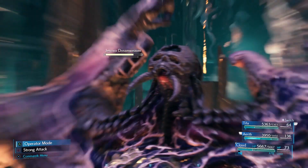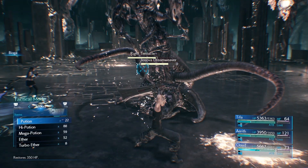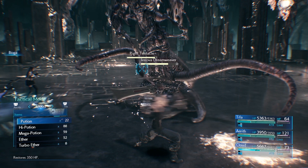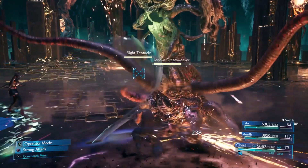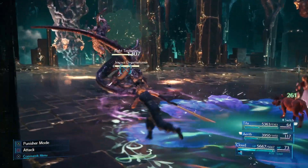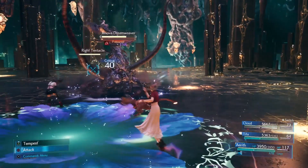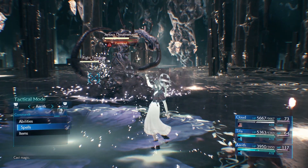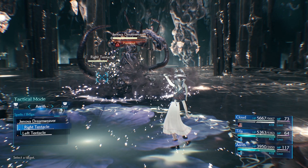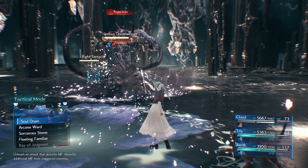Bioga right away — I already had my ward up with Aerith and she's casting Bioga. This is going to do massive non-elemental damage as well as poison the boss. You want the boss poisoned because you're doing over 100 plus damage every second, and since the boss has a lot of HP that really adds up.